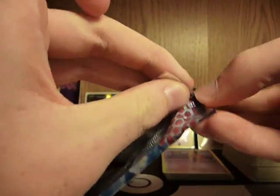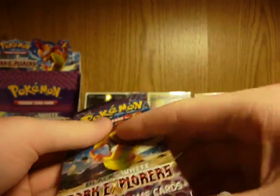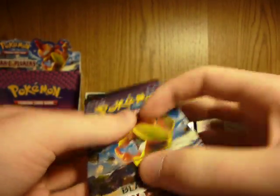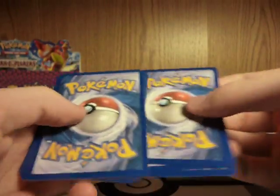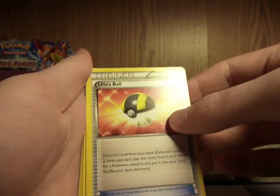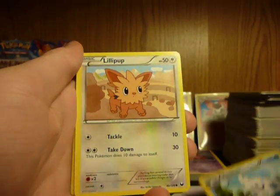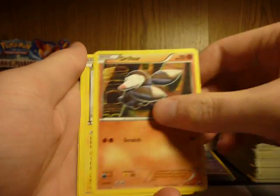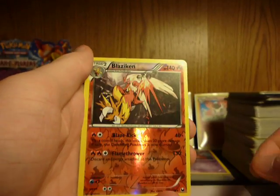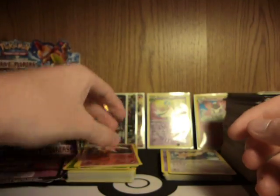Last pack — come on, Scrafty. Let's do something good. Let's end with a holo. Ultra Ball, Enhanced Hammer, Vanillish, Lilipup, Torchic, Eevee, Drillbear, Minun, Blaziken Reverse. And Stoutland Rare. Alright, well I'll take it — that's fine.